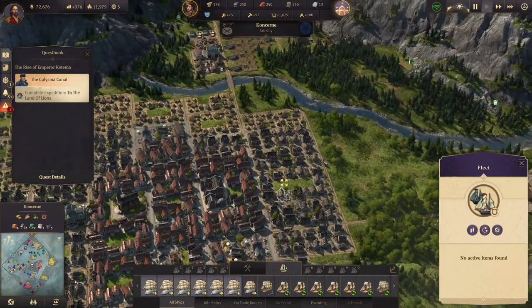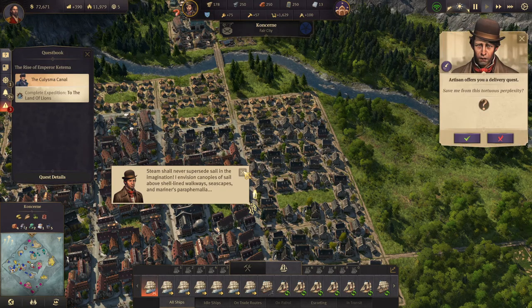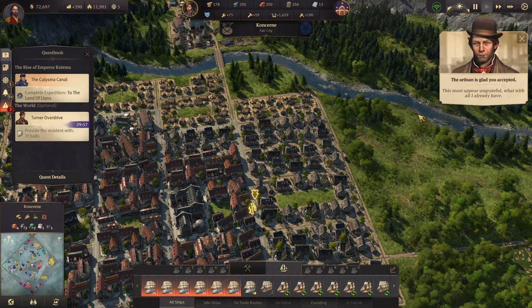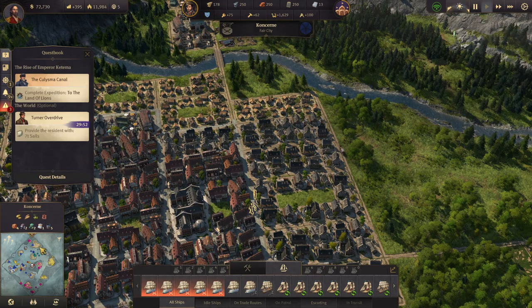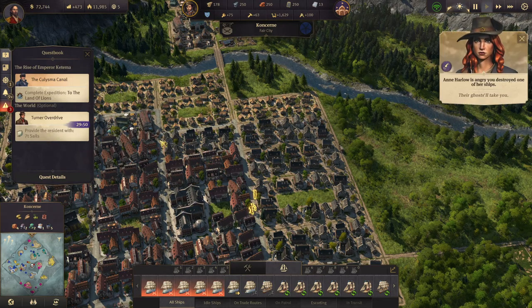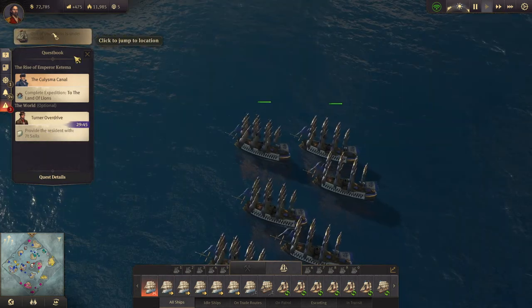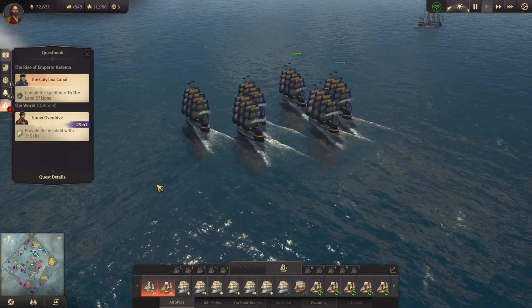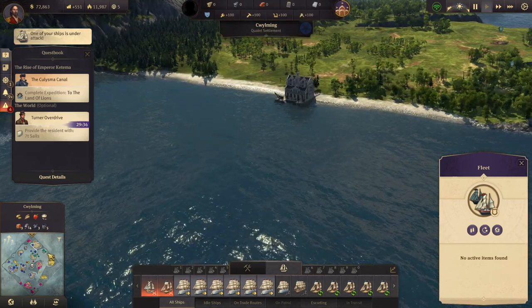We have another resident's quest: 'Steam shall never supersede sail in the imagination.' A delivery request - seven tons of sails? Sure. Are we too close to the harbor? We might be. Never mind. I have seven tons of sails, I'm certain of it.